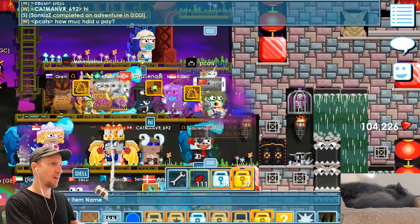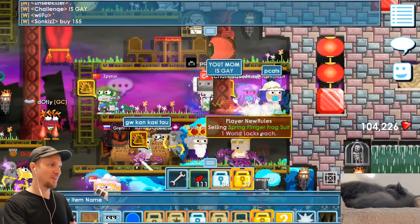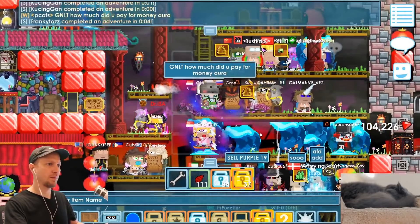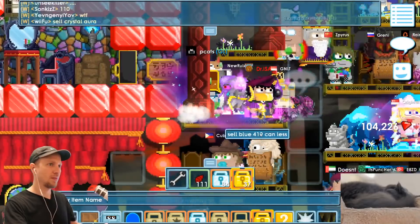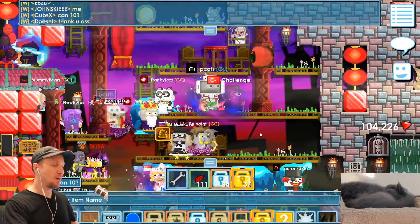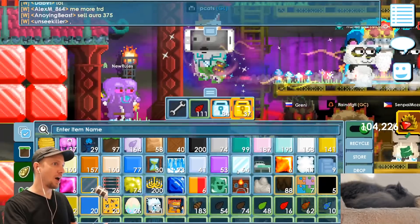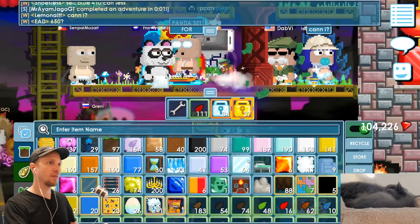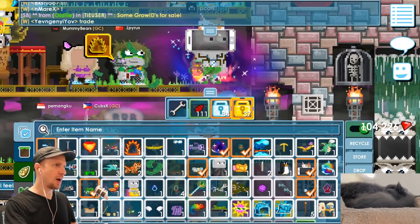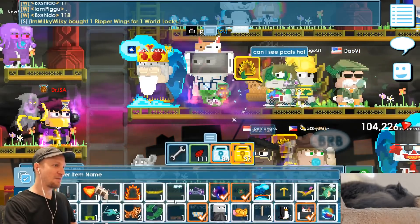How much did you pay? He bought it for 970? Don't tell me you lost 10 world locks. Alright, this is literally the money shot of me putting it on. Someone else has one. Alright, get away from me — I can't have you screw up my shot. Whoa, everybody's got it, bro. Alright — money shot. Get away from me dude. Where'd the item go? I found it. Now I need to find an empty spot.